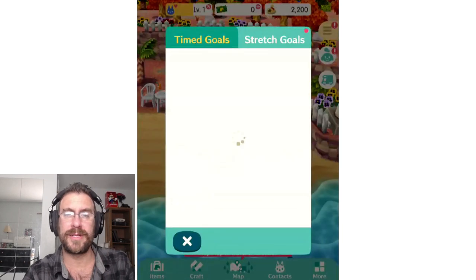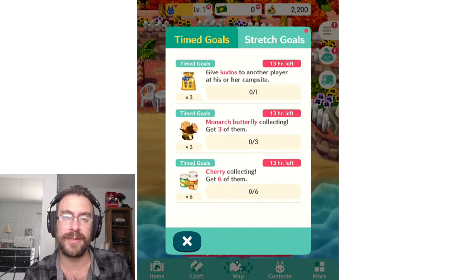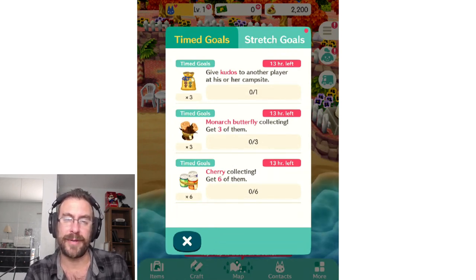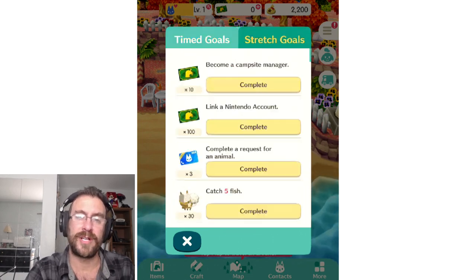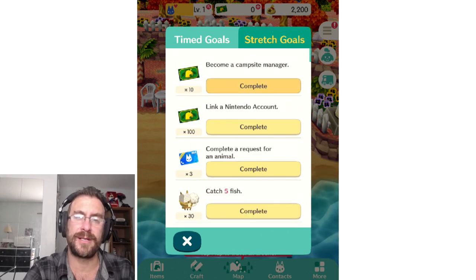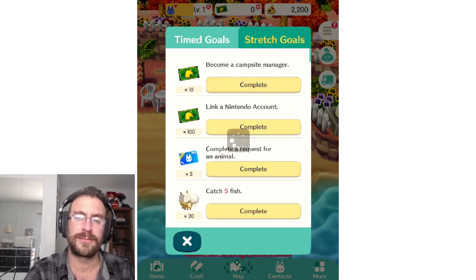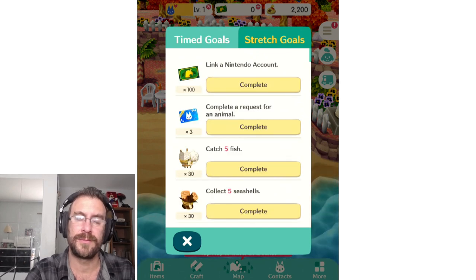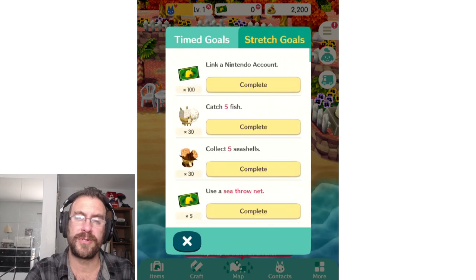We got gulls — timed gulls. Give kudos to a campsite, get three monarch butterflies, stretch gulls, become a campsite manager — did all this. Do I touch that to cash in? I do. So they're going to send all these prizes to my mailbox apparently.